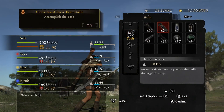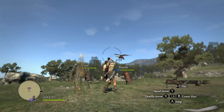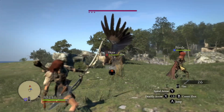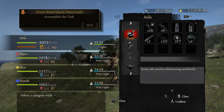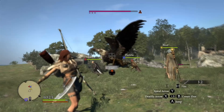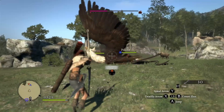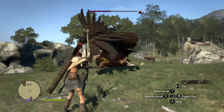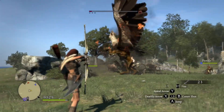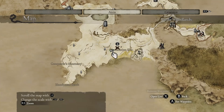Same tactic again — soak it in oil and lay waste to it. You've got to be careful because they can grab the ox or goblin and just fly off, so you've got to be quick and try to keep it grounded. You can use a screamy shot, I think it is, which works really well with blind arrows and oil arrows. Get the blast going — the fire magic will drop that one dead.